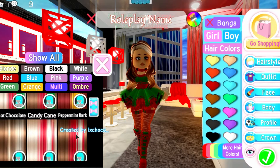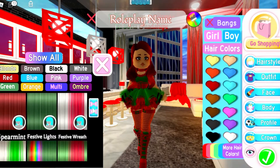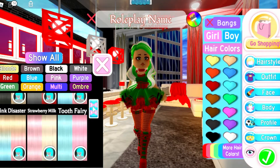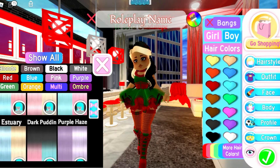Okay, Peppermint Bark — Peppermint Evergreen, Holly. Festive Breath, Festive Lights. Spearmint. Carly. Classic Carly. And Edition — I think that's how you say it, sorry if I'm saying it wrong.